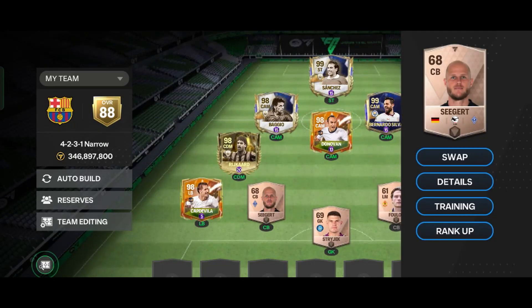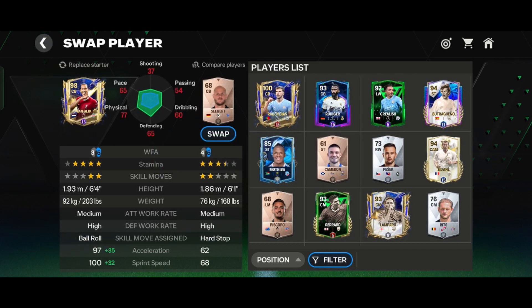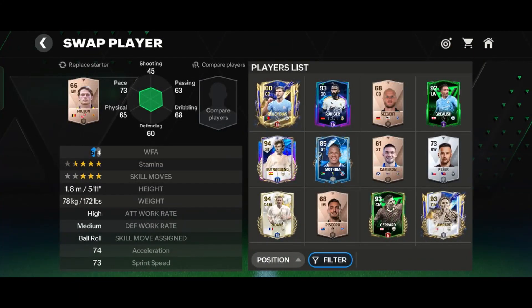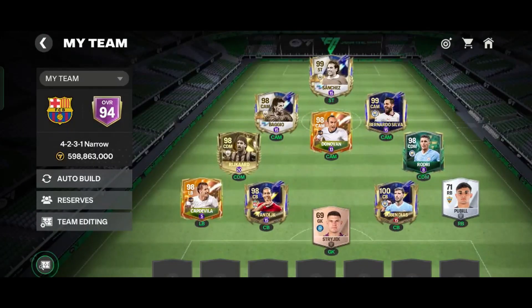And in CB, the best CB in my opinion is Van Dyke — he's also 3 ranked. And in the other CB position, Ruben Diaz is a very good option. He's not so very cheap, but he performs very well in head to head matches.